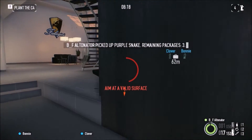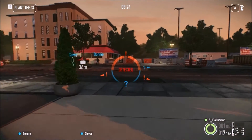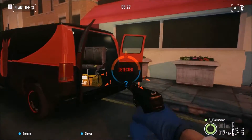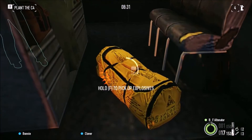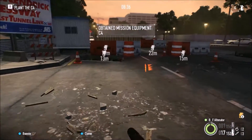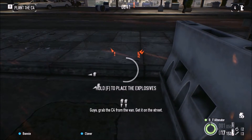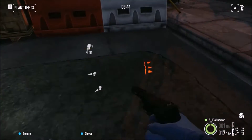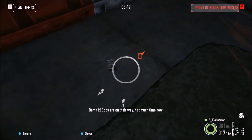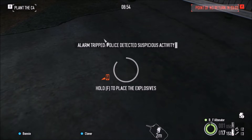Get ready with the ECM — here we go. Okay, getting detected from every angle now but it doesn't matter because we've got the C4. Get the C4 on now — get the C4 there too. Okay, the alarm's gonna go now. There we go — we've got three minutes to get a car and get the hell out of here.